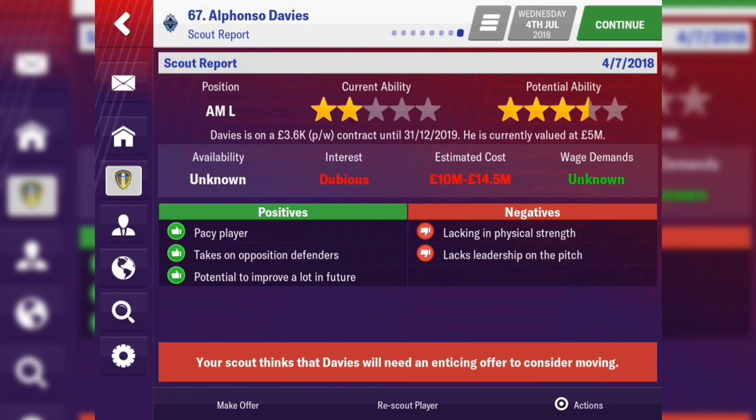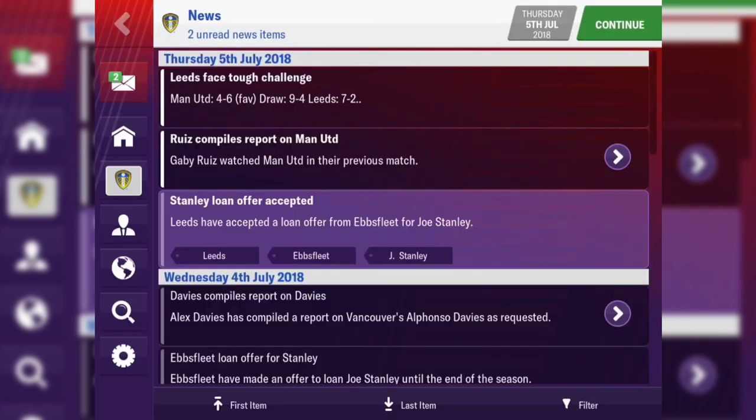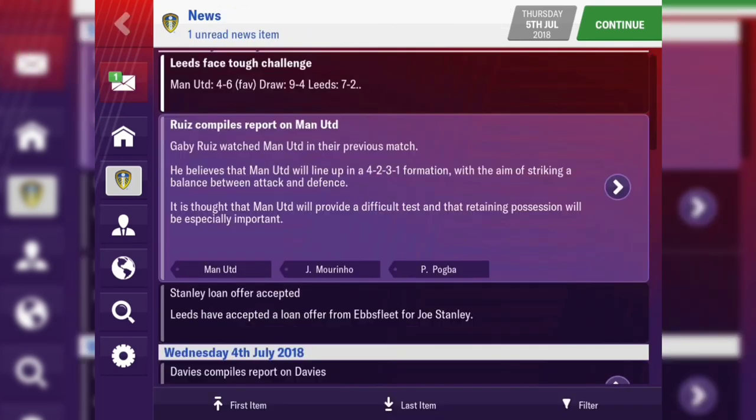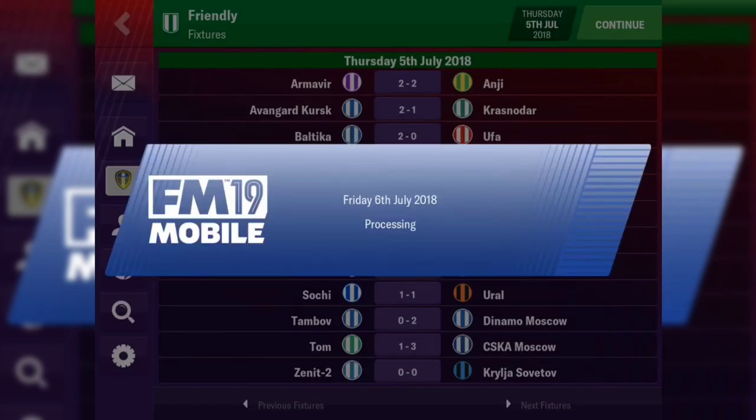The scouting feature — I really liked it when it was introduced, but I think they need to start building on it now. Like in the full game, why can't it tell you where a player would fit in your current squad? If I were to sign Alphonso Davies, where would he sit in the team — is he third best attacking midfielder left? His scout report says Davies would need an enticing offer to consider a move, but it doesn't tell me if he'd fit into my team or if he's actually worth buying. That's what I need to see.